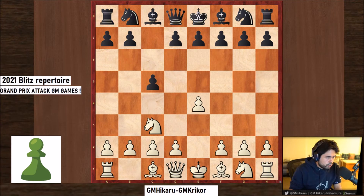In this last game, I'd like to show another game from Hikaru Nakamura played on chess.com against GM Krikor, a strong grandmaster. Here Black plays e6 right away, as opposed to playing knight c6 and g6 like we've seen before.